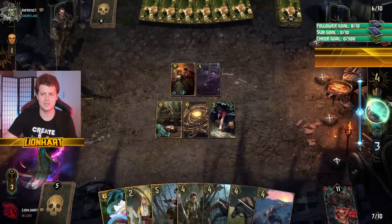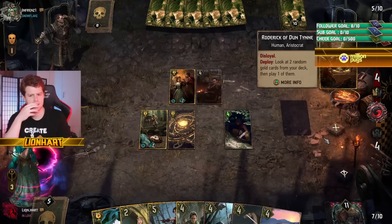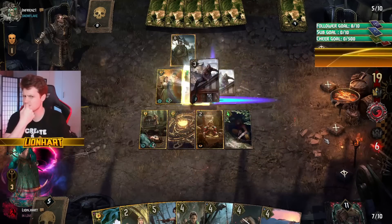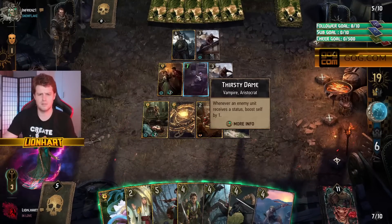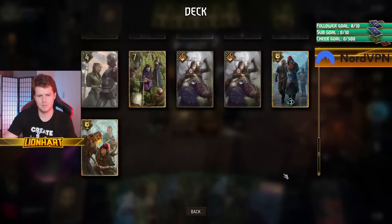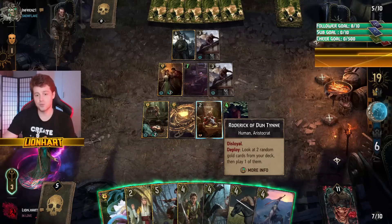We're trading scenarios — there was a temptation to serpent trap. That usurp is bad because it's not going to proc for you. I'm grabbing Vanadayne here, unironically. That's really annoying.